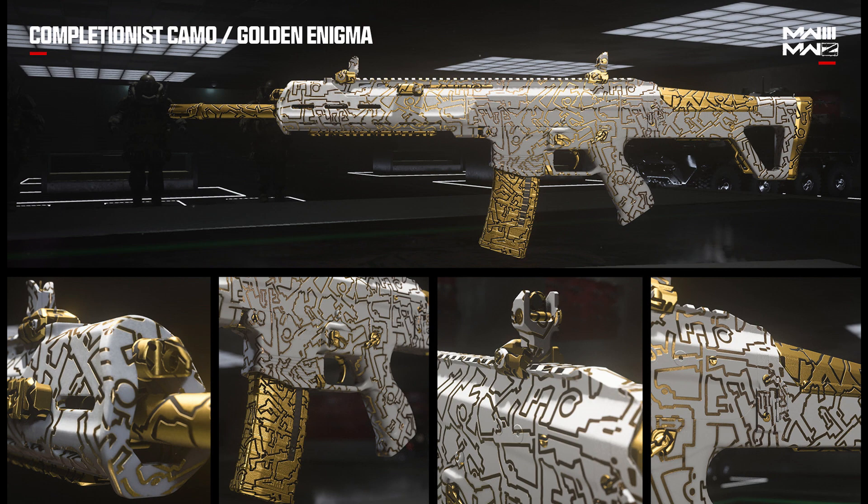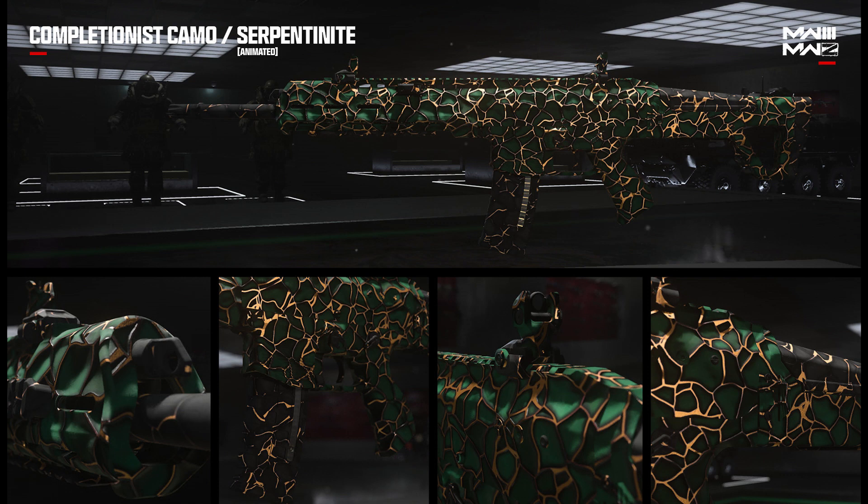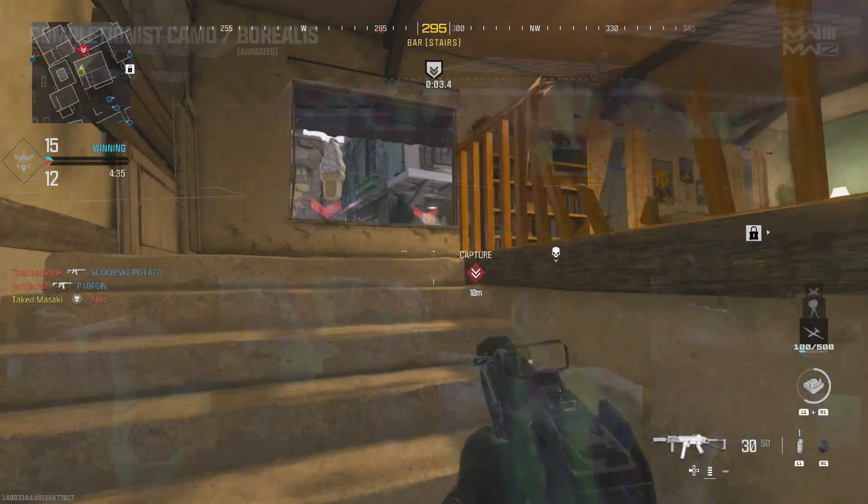For the Modern Warfare 3 weapons in zombies, we have Golden Enigma, which is very similar to Golden Ivory, then a red reptilian-based camo called Zircon Scale, and Serpentine Knight — the gold and green reptile camo. There's a lot of reptilian stuff going on here. And then finally, Borealis — the northern lights camo — and that is epic. That is definitely one I'm going to grind for.